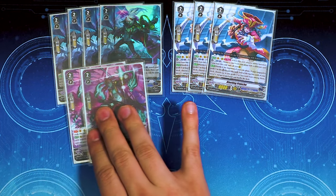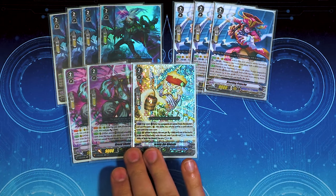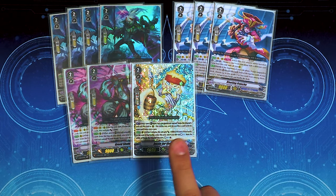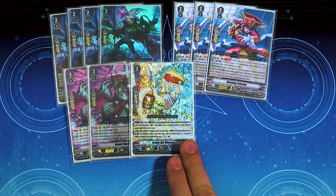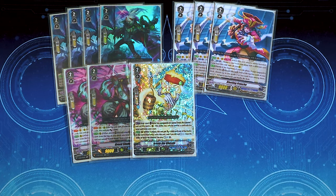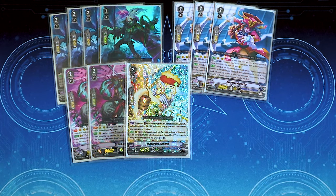Getting into the fun part of the toolbox — our one-ofs. We're running one copy of Jesse the Ghostie. Jesse is our counter charge. Act: you can retire two rear guards not named Jesse the Ghostie to call this from the drop zone. You can only use that once per turn. When it attacks, it gets 5k, and at the end of the battle, you retire it. If you haven't used Jesse's skill, you can counter charge — good if you just need one more counter blast for Night Storm or something like that.